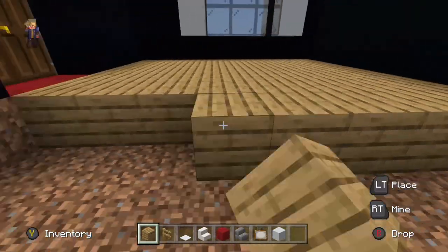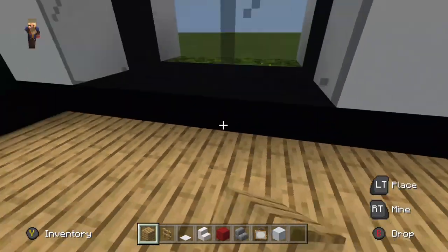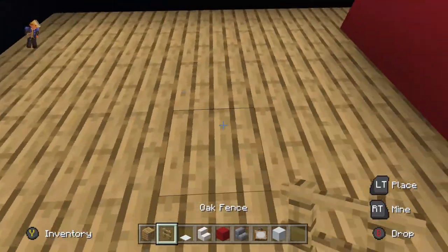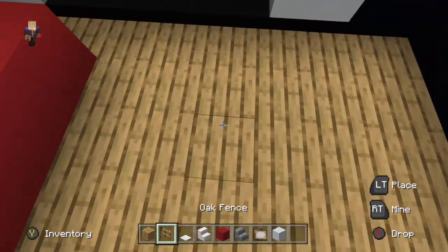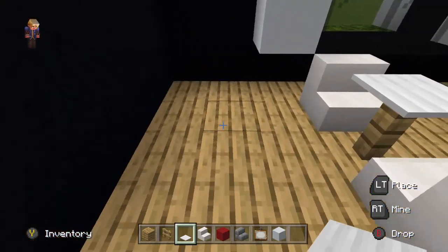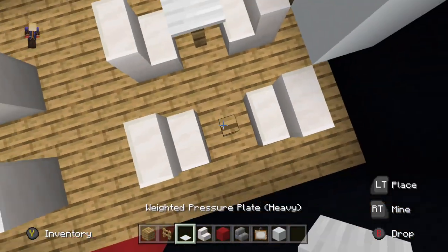Now we need to do the cash counter, then the tables, and then we're complete. Place red concrete over here for the cash register. Now do some tables — put a couple of tables inside so people can enjoy their meals. We'll put two for now, maybe add some extra so there's enough seating.